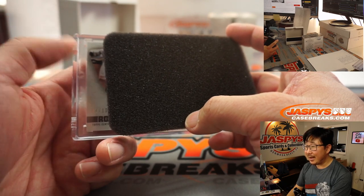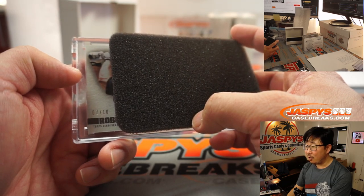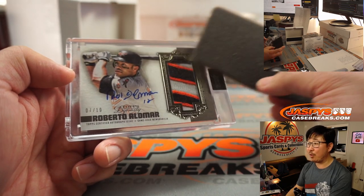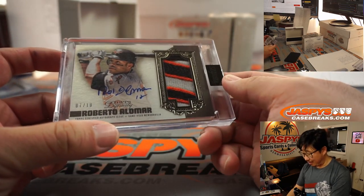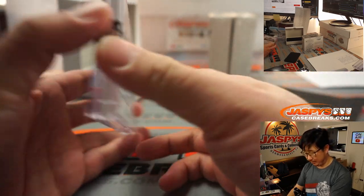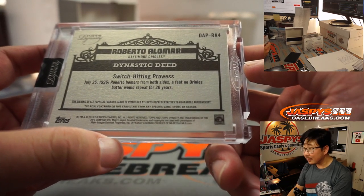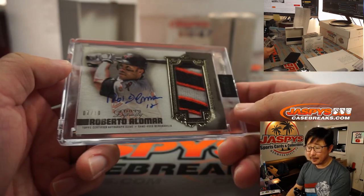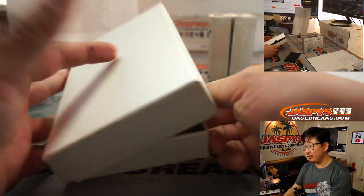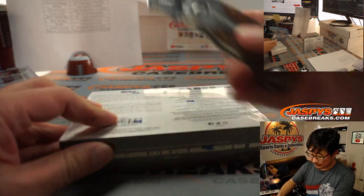Seven out of ten — we got an R right there. Rodriguez? Roberto. Roberto Alomar, three-color patch and autograph. This is the Orioles edition of Roberto Alomar — nice. This guy's pretty good too. Forgot that he was a switch-hitter. Baltimore — that's for Aaron Pettit, one of his last spot mojo teams. Last spot mojo: 60% of the time hits 100% of the time. The math works out.